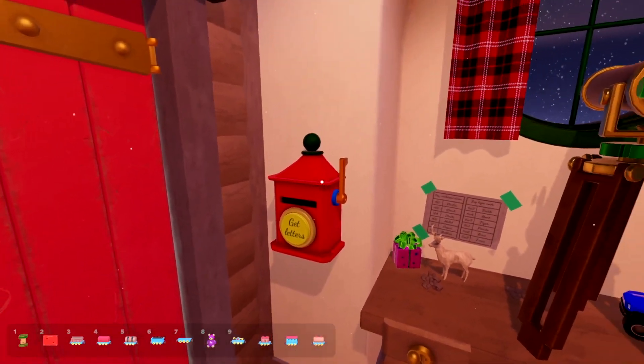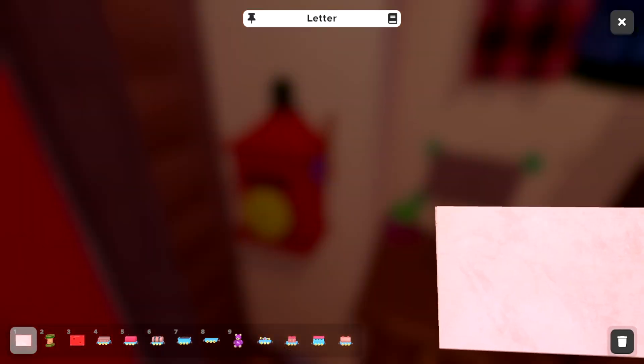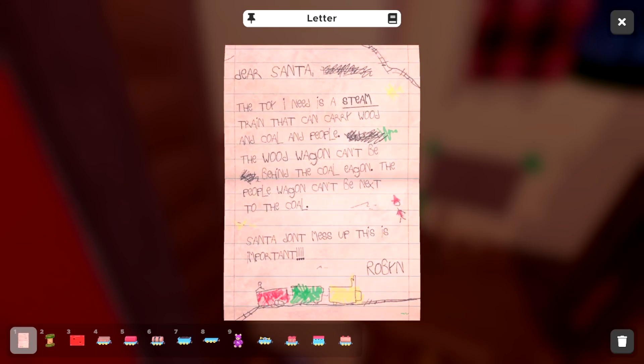We have some boots. Get letters. Oh my god, this is so cute. Dear Santa... the toy I need is a steam train that can carry wood and coal and people. The wood wagon can't be behind the coal wagon. The people wagon can't be next to the coal. Santa, don't mess up this — it's important. And it looks like the engine is yellow.